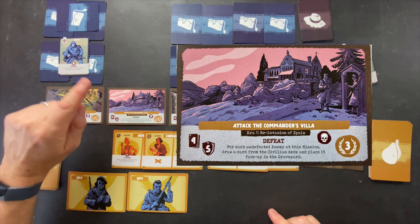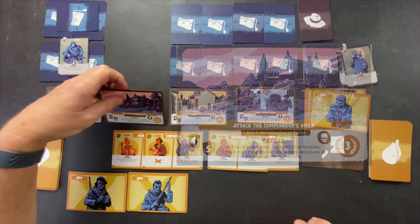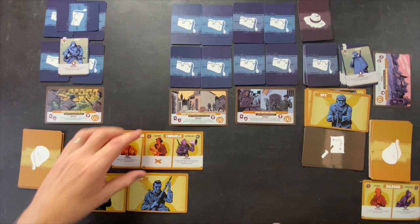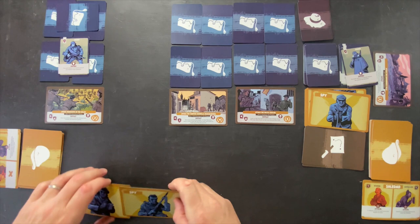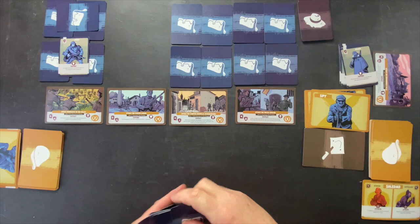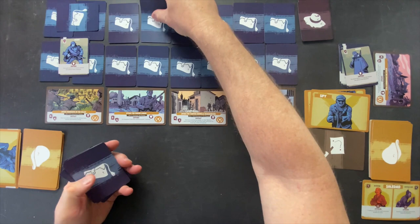We've successfully cleared our first mission at the expense of two Maquis revealed. Adela and Consuelo go in the discard pile, and our two spies go in the discard pile as well — which is good, we get rid of those. We draw our new mission, which is an era 3 mission with 5 defensive cards — tough missions. But burning through those 2 spies is going to help us. That brings us to the end of round one. We're victorious — on to round two.